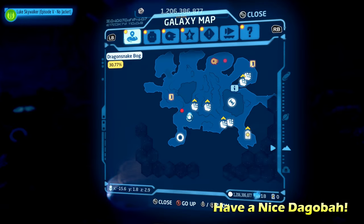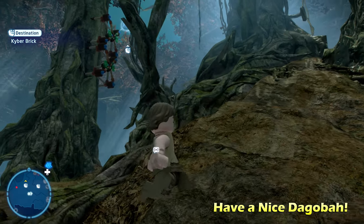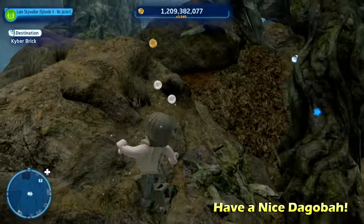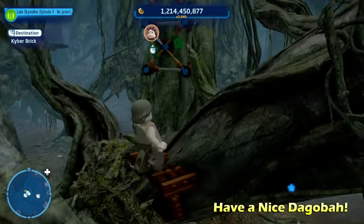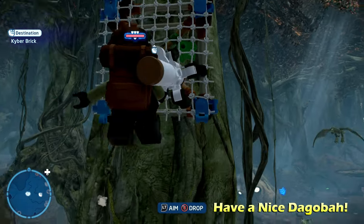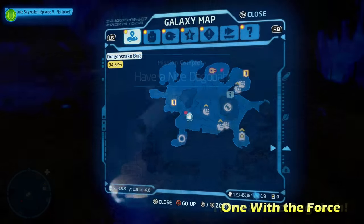Next up we're going to do Have a Nice Dagobah, right in the middle of the map. We're going to climb up this tree - you'll see there's a little spot for a net launcher from a scavenger. We'll go all the way around here up into the very middle of the map, where you can fire a net launcher with a scavenger character. Again, you have to play through Episode 6 or 7 in the story to unlock the net launcher ability. Climb up and get the kyber brick for Have a Nice Dagobah.